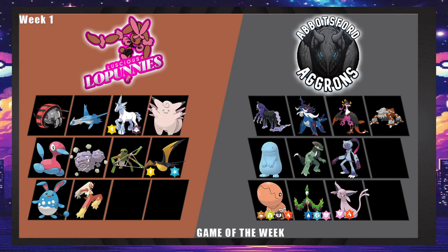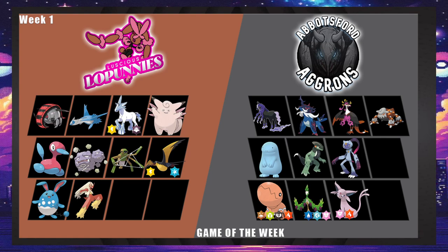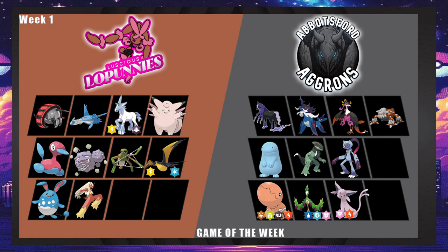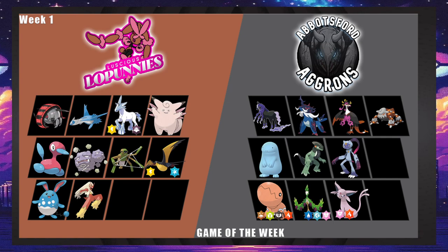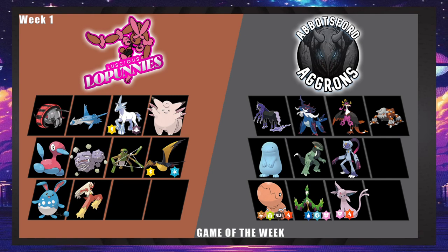Maybe you trap Porygon2 with Magma Storm or you Sacred Sword it with Samurott. Sneasler is probably going to try and clean up the game — that's usually its role. Espeon is pretty good here because they don't have a dark type — there's Latios and Iron Treads, but you don't really want to take chip on those guys. Espeon can just spam Psychic or Psyshock over and over and Lopunny's side has to find a way to deal with it.